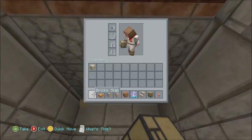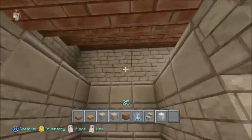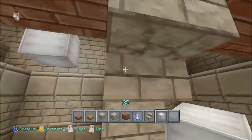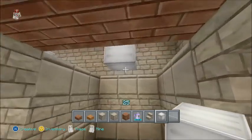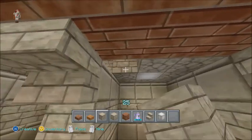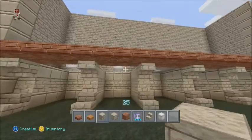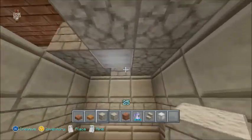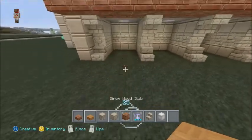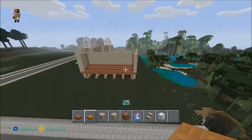Let me put a redstone torch right there. We might have to use glowstone in spots but when it comes to outside lighting we're definitely going to use redstone lamps. I need to drink swiftness again — I can't even live without swiftness anymore because you get so used to being so fast. I might switch it to birch wood in a little bit. The floor of this place is going to be birch wood because birch wood looks really good for Italian builds.